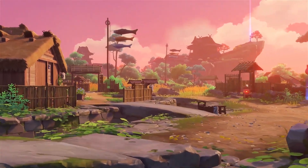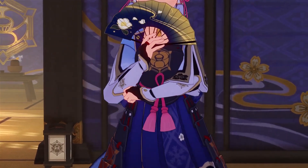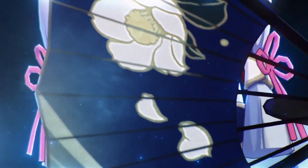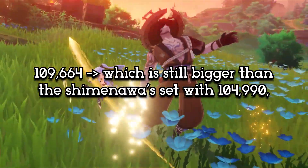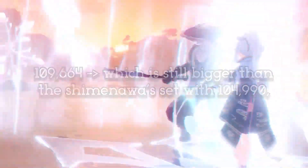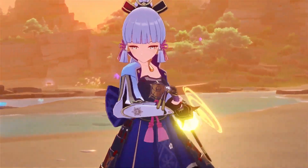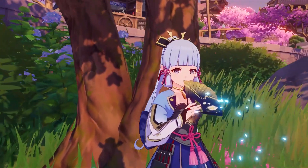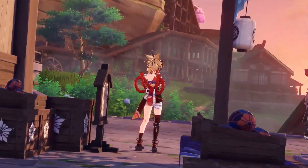But Hu Tao won't have her burst all the time, so we'll try to approach this in a different way to make things less biased. Let's say Hu Tao can burst once in every two skill activations, and we'll take 10 rounds and see the average. With everything calculated, the Crimson set will have 109,664, which is still bigger than the Shimenawa. In conclusion, Hu Tao will do better in the Crimson set rather than the Shimenawa set — so here is your answer for those who wonder about this case. However, the Shimenawa can still have the burst active in a very rare occasion, which is incredibly hard to control, resulting in it being able to win in DPS, but again, only in rare occasions.